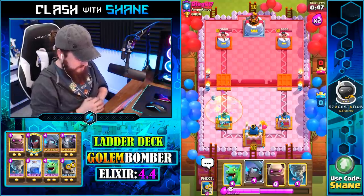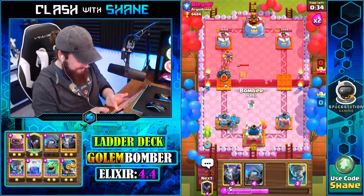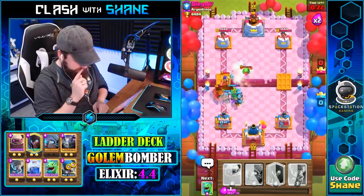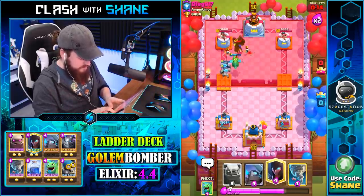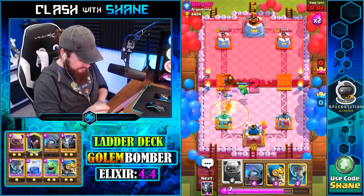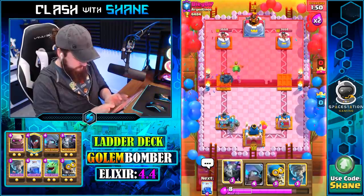That defense was successful, but he's got Tesla and P.E.K.K.A. — what do I do? We can never break through this battle. Even if I try going Golem in the opposite lane — if he uses his P.E.K.K.A. out of rotation and I go Golem opposite lane, he's still got Tesla. I'm going YOLO right now. See? He's got Tesla, P.E.K.K.A., and Poison. Somebody send me help. Even if I'm in Golem right lane, he just goes P.E.K.K.A. in my face — boom, dead.